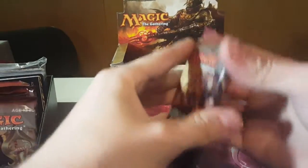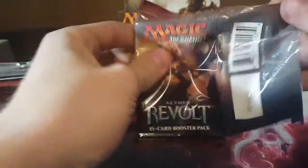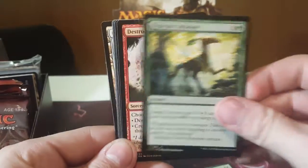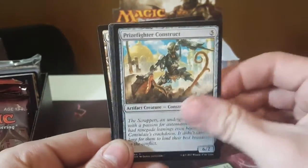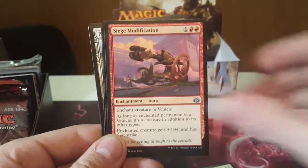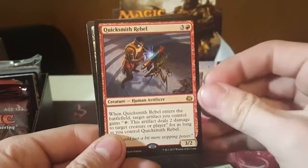Pack number 3. Crawl Finality. And our uncommons, and our rare: Quicksmith Rebel.